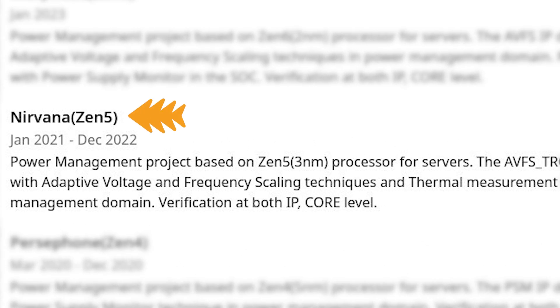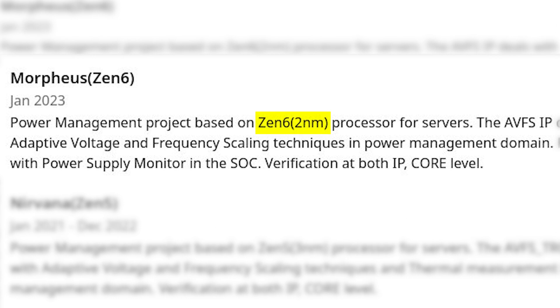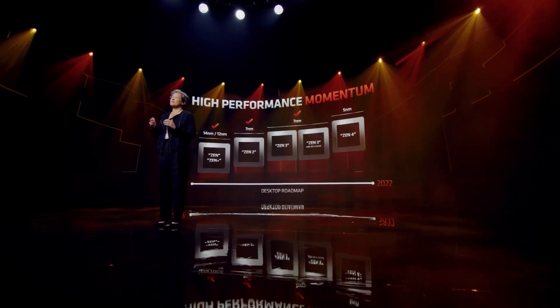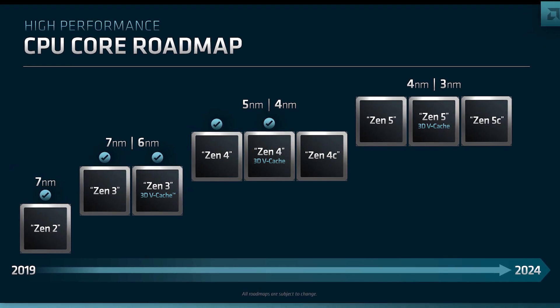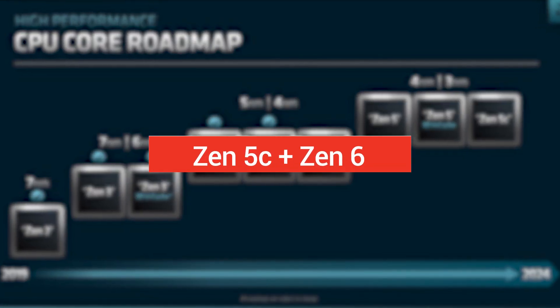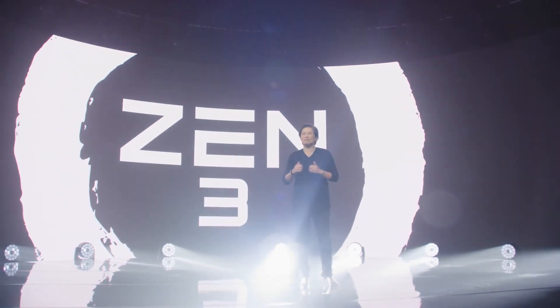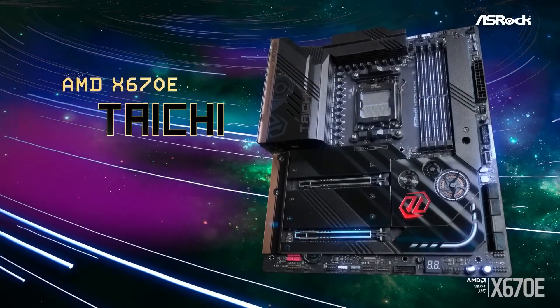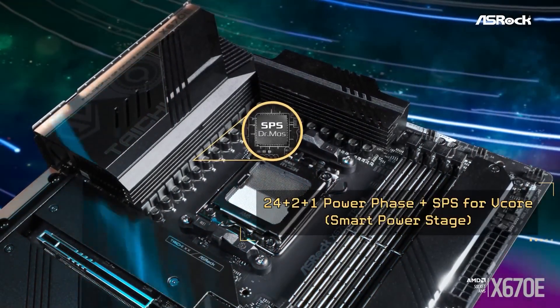As you can see, Zen 5 is codenamed Nirvana and AMD has supposedly finished the base work for this architecture. Zen 5 will be based on a 3nm process node, which is exactly what AMD showed in its roadmap. Moving on to Zen 6, it will be based on an even smaller 2nm process node, meaning better power efficiency. We might also see a hybrid architecture on future APUs with Zen 5C and Zen 6, just like AMD is going to release Strix Point with Zen 5 and Zen 4C. Zen 6 CPUs won't be released before 2026, and hopefully AMD releases them on the AM5 platform so early adopters can easily upgrade.